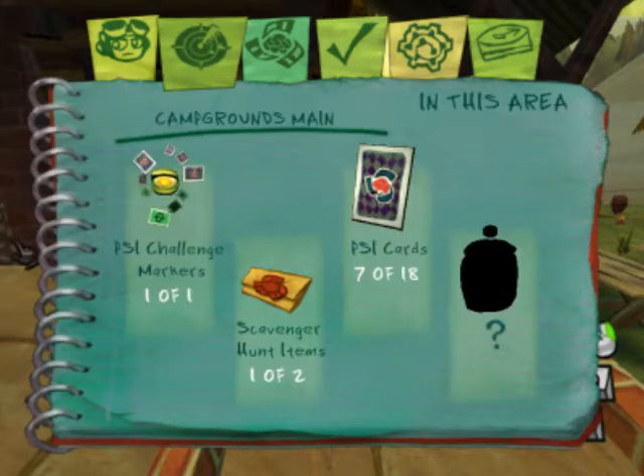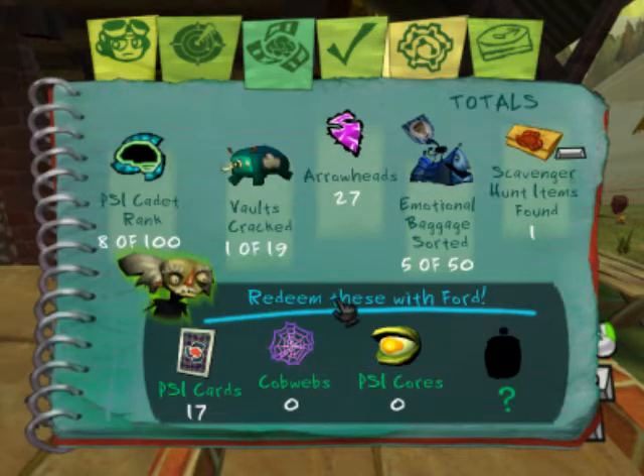Then you have this menu which tells you the side challenge markers in the area, how many scavenger hunt items you have, side cards in the area. In this menu you have your current ranks out of 100, your current vaults out of 19, arrowheads, assorted bags — but these are of the entire game. Side cards is just the number you have currently, same with cobwebs. Psi cores you can actually buy in the store.